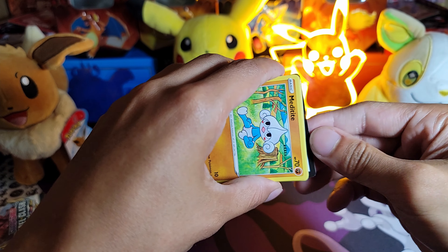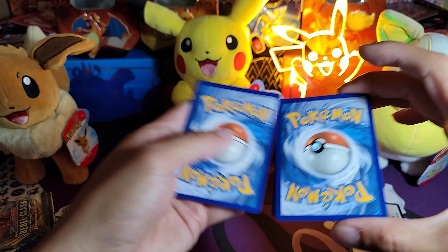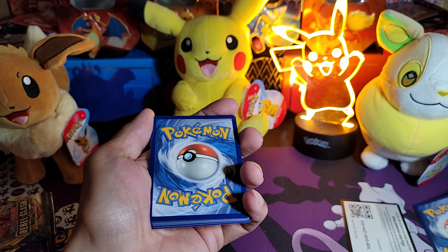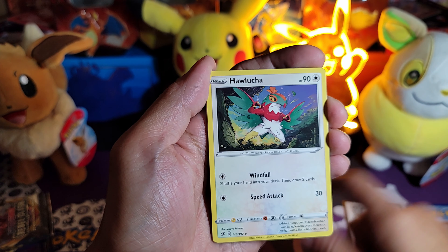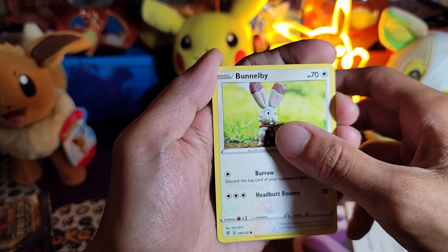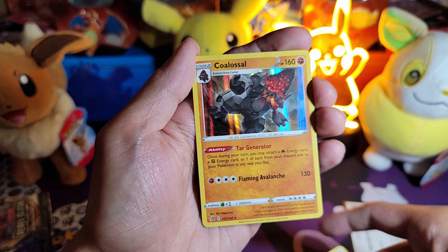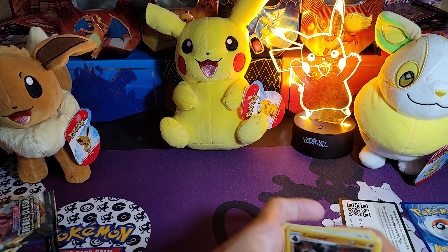Code card. One, two, three to the front — energy. We got a Charjabug, Indeedee, Hattrem, Medicham, Cottonee, Growlithe, and Pidgey. Bundle B — a Capture Energy reverse, and a Coalossal hollow.